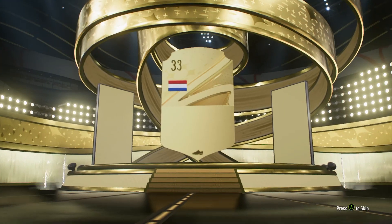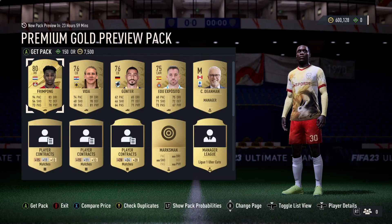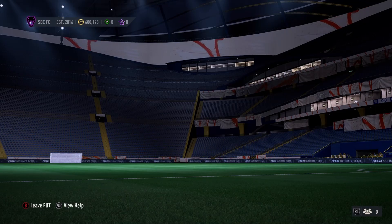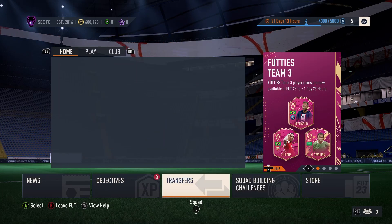I don't know folks, if you're going to do Antman or Ansu Fati — Fati just seems really steep for what you're getting and I'm just not a big fan personally. Just a bit of those dribbling stats, but I don't know folks, what are your thoughts on them?